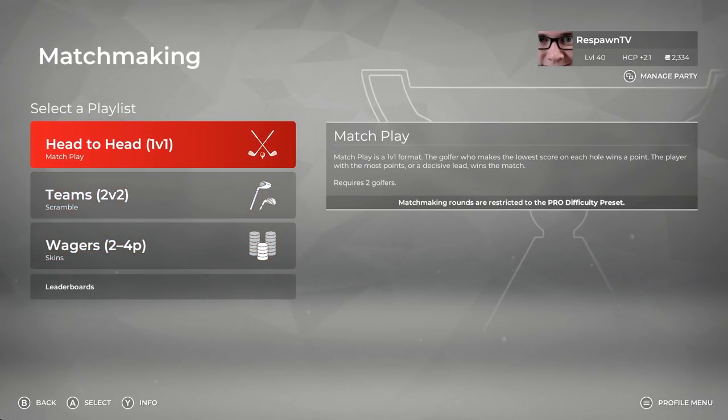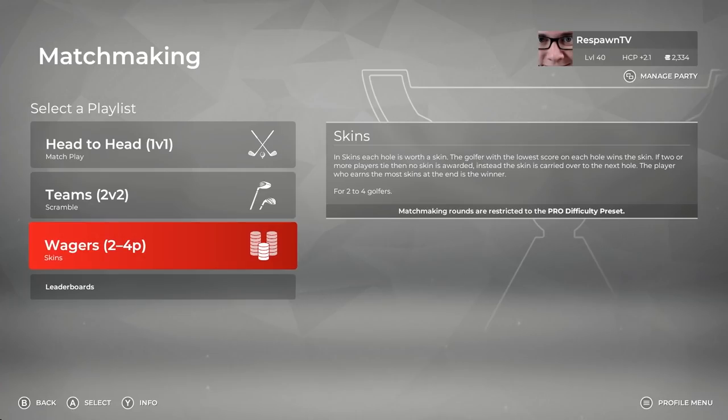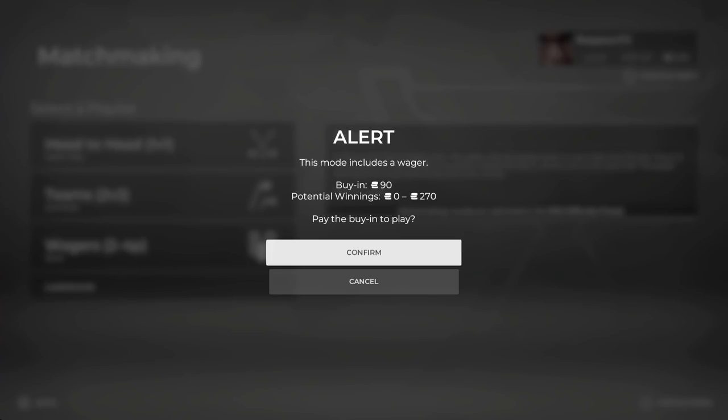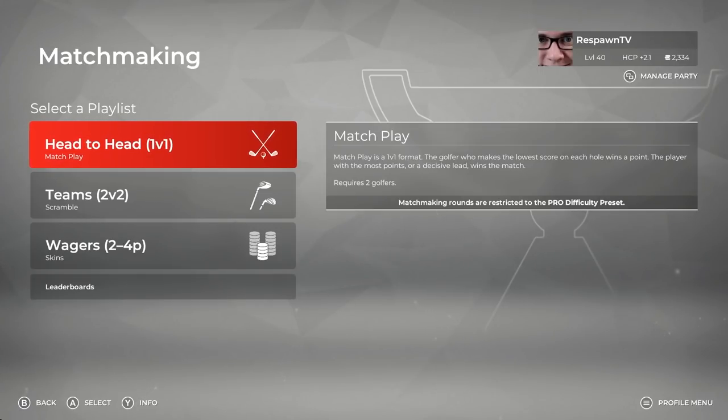In matchmaking you have three standard ways of playing: you have head-to-head 1v1, you have teams 2v2 scramble, and you have wagers. The wagers are locked in to 10 per hole, so that is your potential winnings if you were to buy into wagers. For teams scramble, you get put into a 2v2 and do a scramble with a teammate. Head-to-head is just what you would think — you go in 1v1, it is on the Pro difficulty, mano-a-mano against somebody for 9 holes, either the front or back of a course. It is match play.